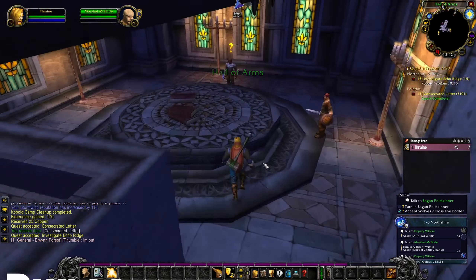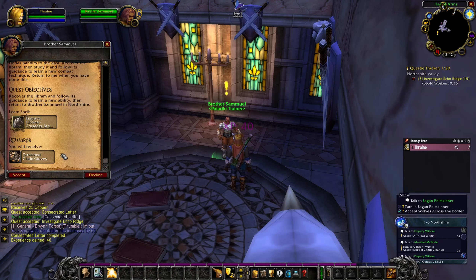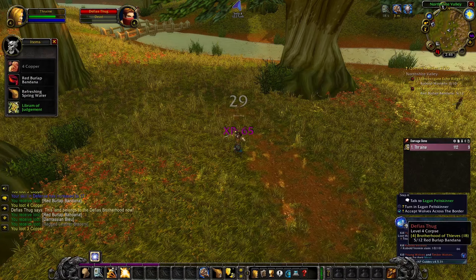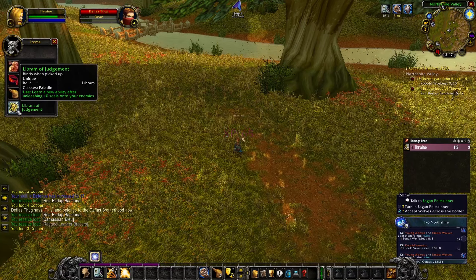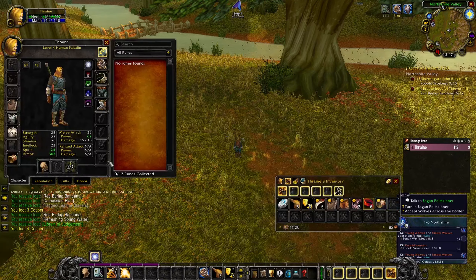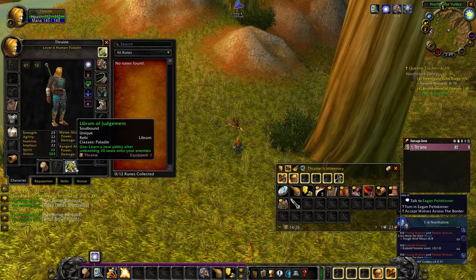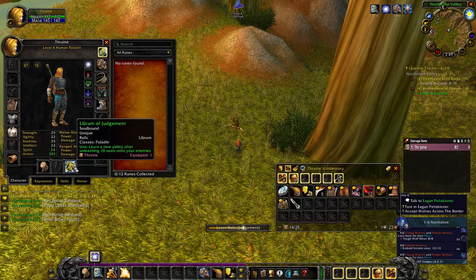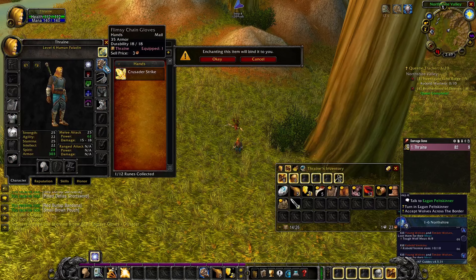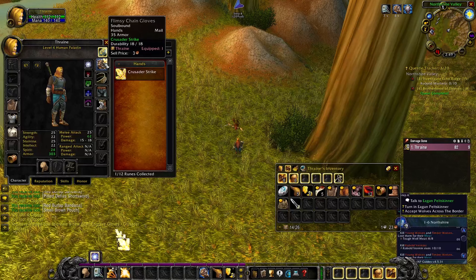First, we're going over how to find all your runes. For Crusader Strike, you need to be level four. Human paladins are given the 'Relics of the Light' quest from their class trainer — they recover a stolen Libram of Judgment, which has a chance to drop from the Defias at Millie's Farm in Northshire. Once the libram drops, equip it, right-click it, use Judgment 10 times to gain the 'Fully Inspired' buff, then equip the libram from your character sheet to learn Crusader Strike.